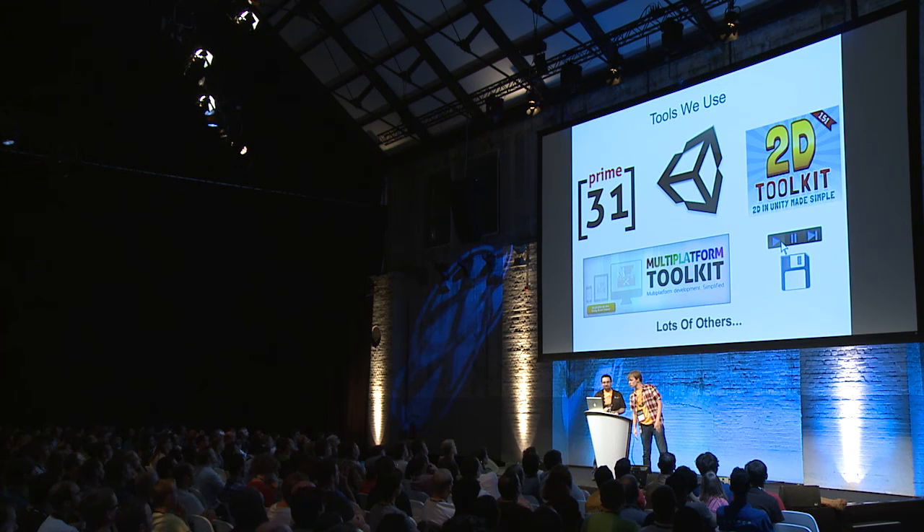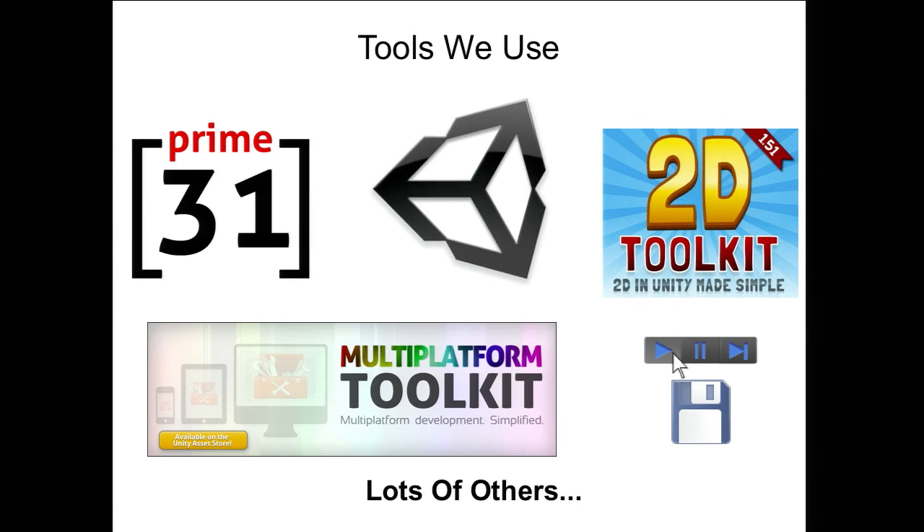So what are some of the tools we use? Of course Unity — in Jack Lumber we use 2D Toolkit, Prime31 everything, Multi-Platform Toolkit, Play Mode Persist, and Vectrocity for the line drawing.